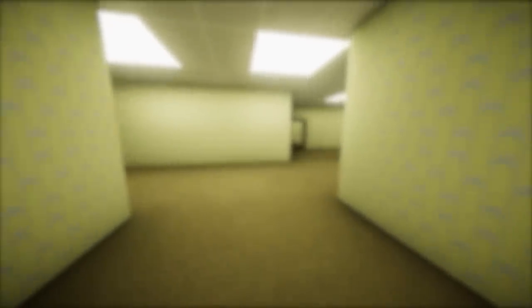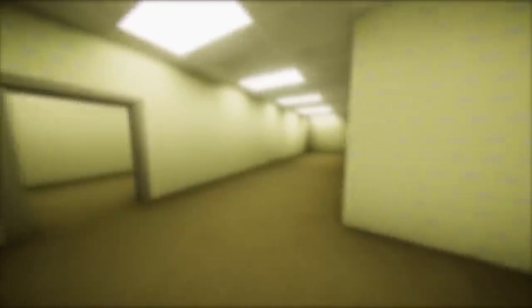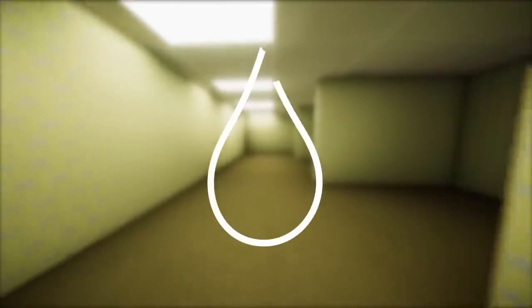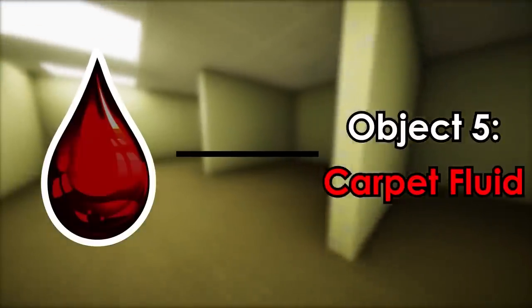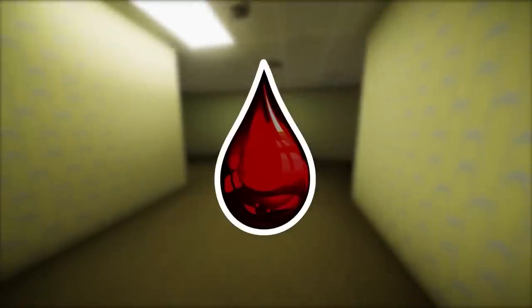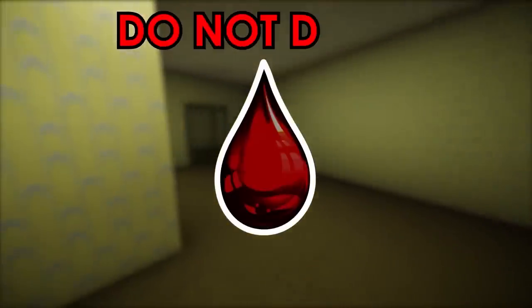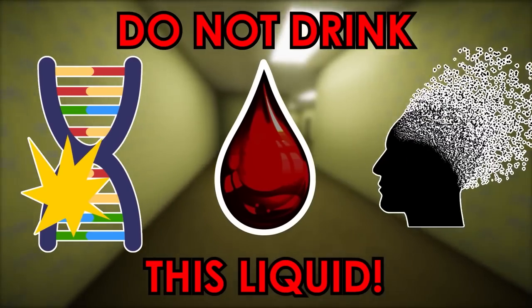When looking around, Level 1 resembles an empty office, with the walls covered in the iconic yellow wallpaper. When looking up, you may notice an oily red liquid dripping from the ceiling, causing the floors to be uncomfortably moist. However, no matter how delicious it may look, do not drink this liquid, as it can cause bodily mutations and loss of sanity.